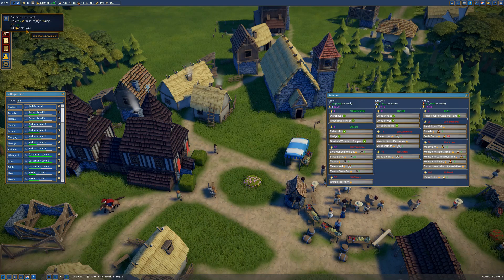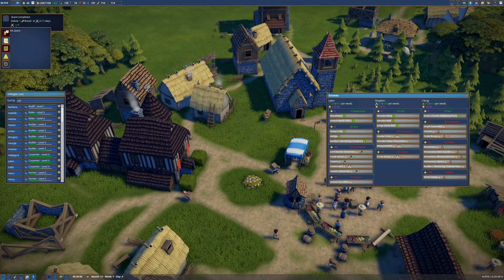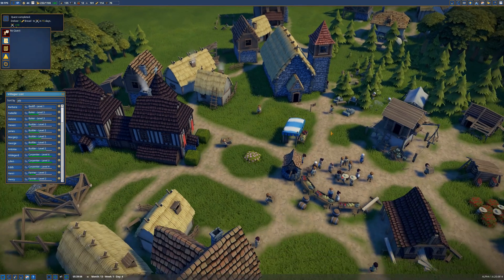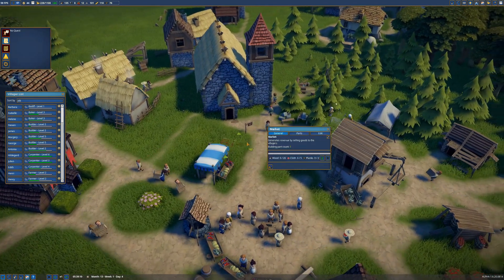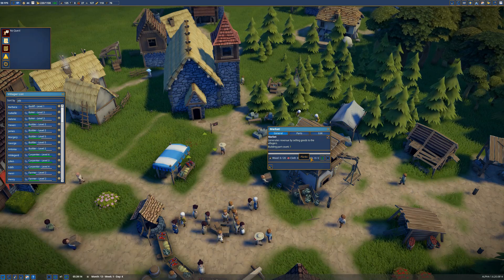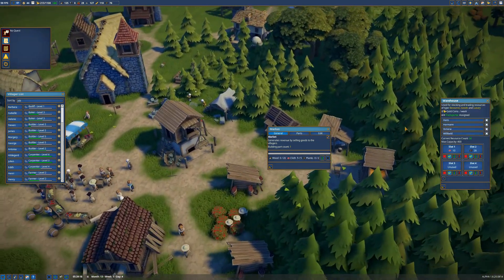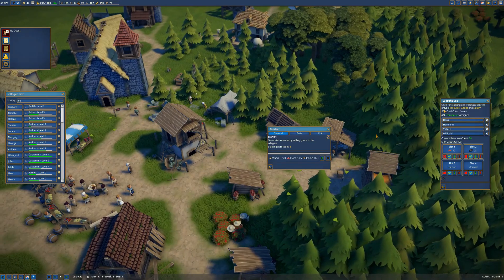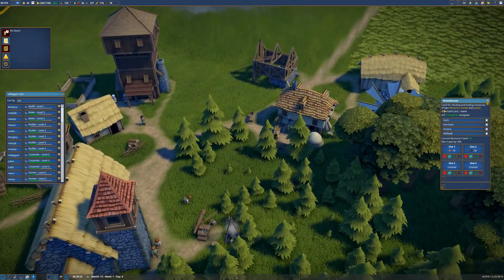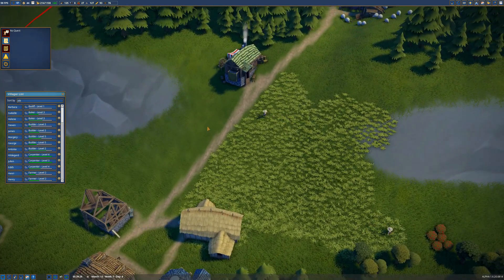Deliver five bread — actually the easiest quest we've ever done. Completed. Next, keep them coming. This should get built up for us — we need cloth, we need wood, we need planks, all should be very easy for us to get. We have some cloth in here. We're importing cloth right now because we don't currently have the whole system set up.